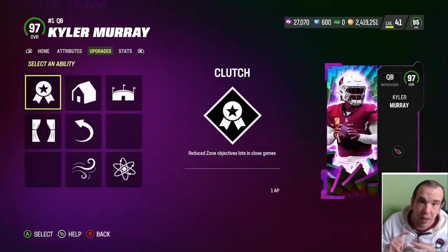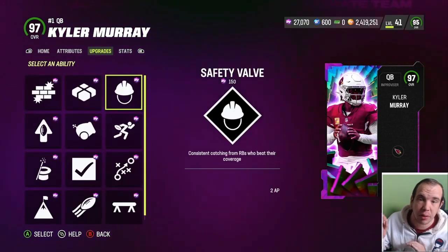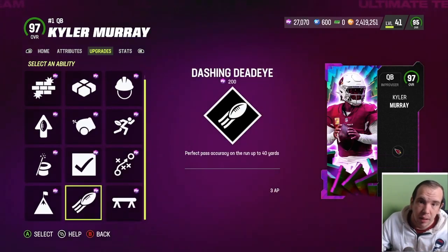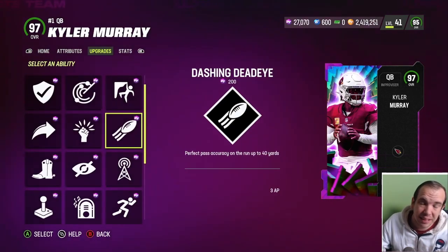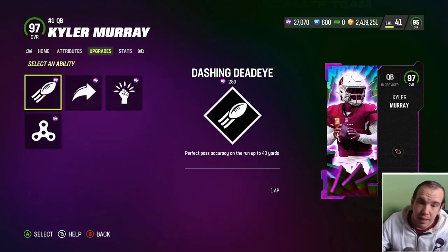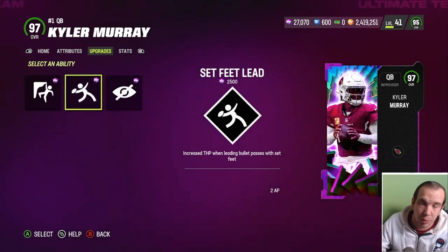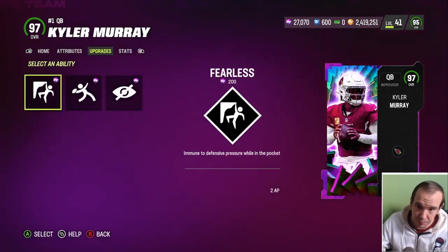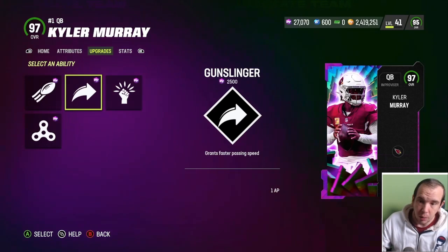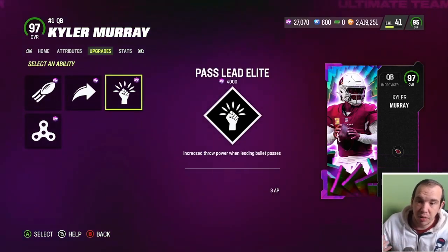We're going to get him on the field, get a report card on him, and compare him to other quarterbacks. What is he missing? He's missing hot route master - he does not have it and he cannot get it. He does get human joystick, which is only good on old gen; on new gen it's completely trash, do not use it. Getting past the elite is great when you're on the move, so that fits his style.